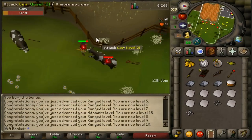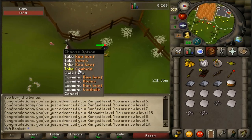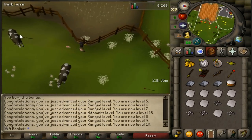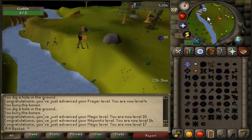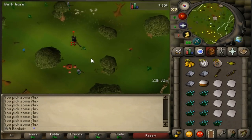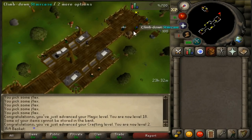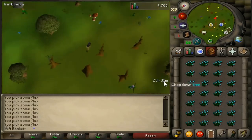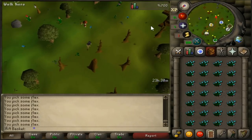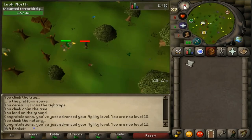In the background you can see I'm buying silver bars first and then killing cows. The silver bars are for making the flamtar bracelets, and the cow hides are because I need approximately 8 of them to get my crafting from level 1 to 10, so I can use the flax I'm about to pick at the gnome stronghold. For the flax, I need to pick enough to go from level 1 to 27 — about one and a half inventories.